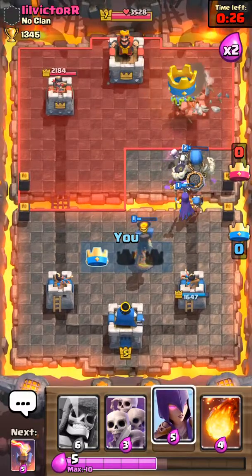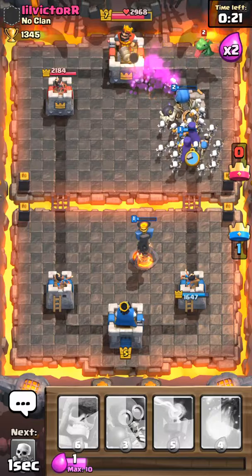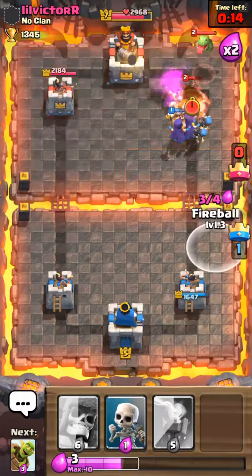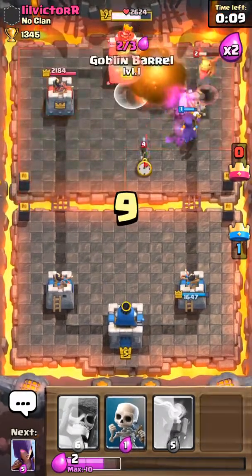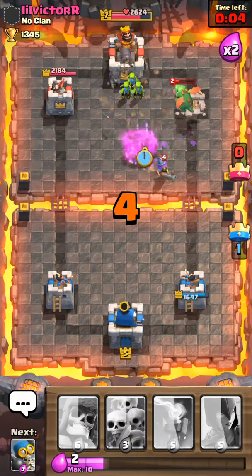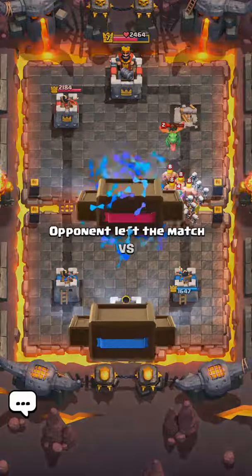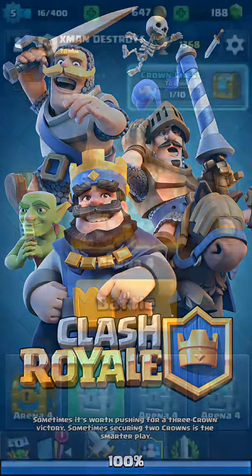It's doing great right now, couldn't be doing better. Actually we could — we could take a crown. That would be doing better. All right. Double Bombers. Double Witches. Can we do this? Probably not. We're gonna try our best. All right, and there we go. Okay, he left. Kind of rage quit. All right, next.